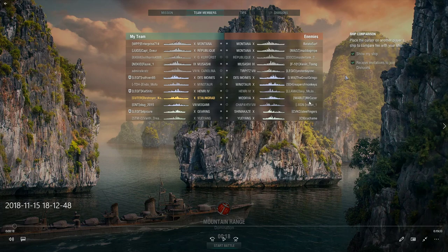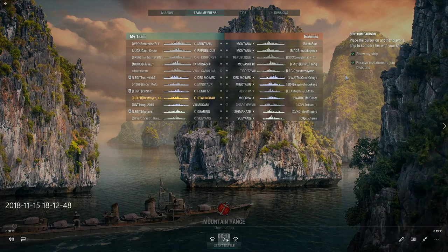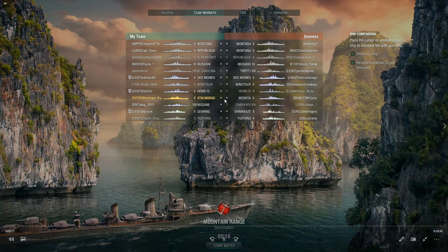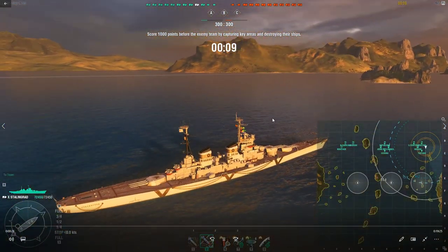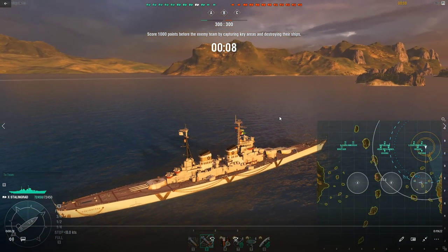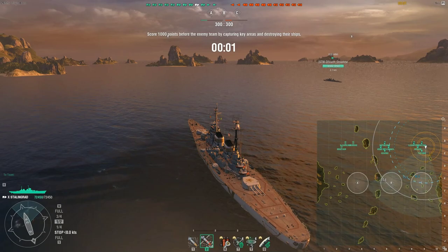Henry can be a concern. Moskva has higher DPM and is more tanky, so if I get in a bow-on HE fight with a Moskva, I'm probably going to lose that. We've got torpedo threats with the Shima and the Yu Yang. Yu Yang is particularly scary because of the deep water torps — Stalingrad doesn't have the option to run hydro, so those deep water torps, you just eat them. There's not much you can do unless you've predicted where those torps are going to pop up.